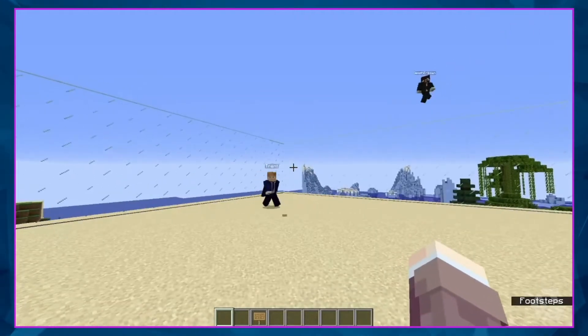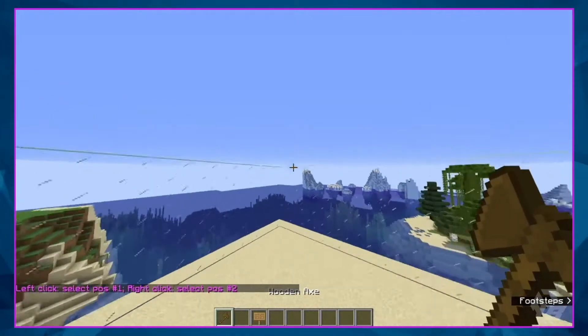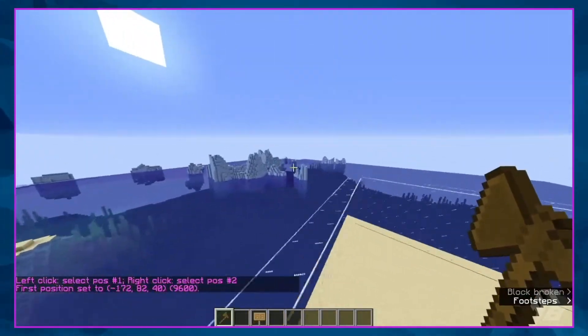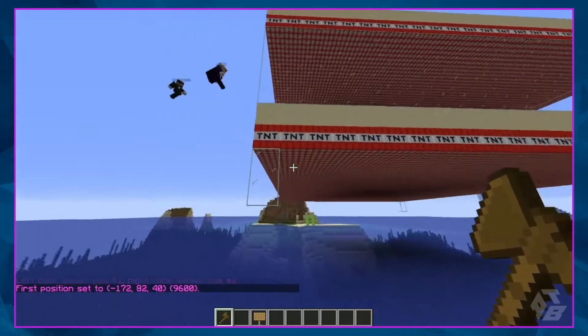For now, let's do slash slash wand. You can start selecting the bounds of our arena. The first position is up there. We're going to go all the way down here — contrast like something a few blocks below the lowest TNT level.